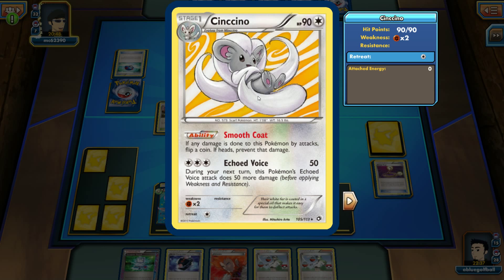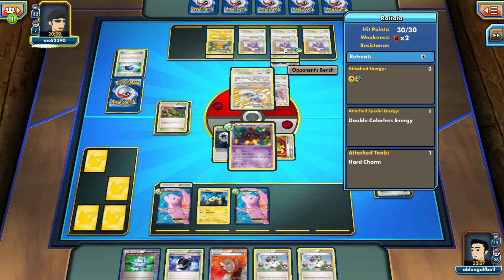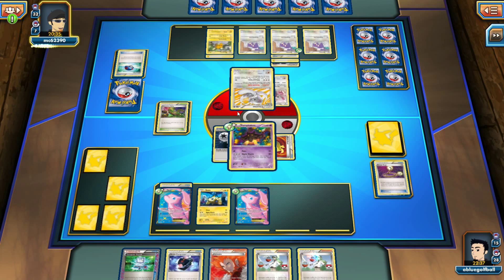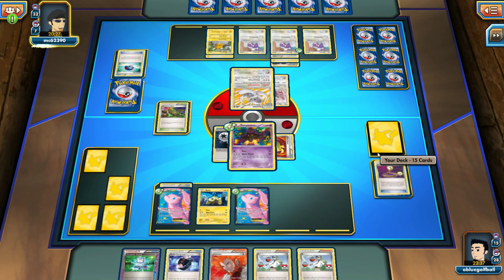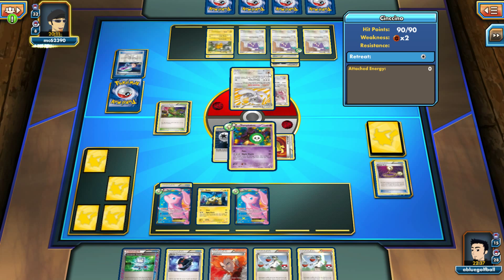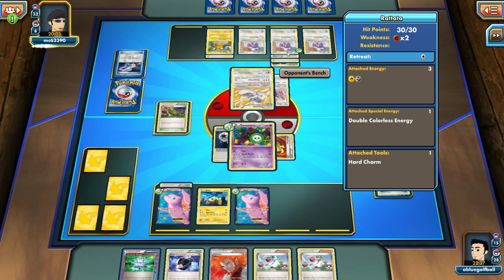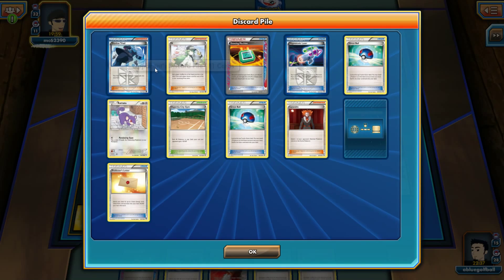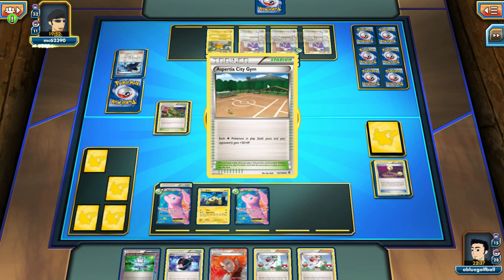We see a Smooth Coat — any damage done to this Pokemon, flip a coin! The Rattata over here is the most threatening thing. I'll probably Computer Search away the Battle Compressor. I'd love to keep a DCE in play — it doesn't seem like my opponent plays Enhanced Hammers, but he still has a lot of cards. My opponent has played the Hypnotoxic Laser — luckily I did not fall asleep, so I still have a crack at knocking out the Rattata.